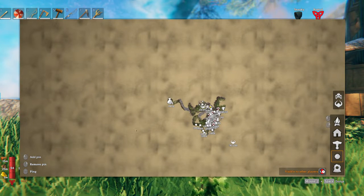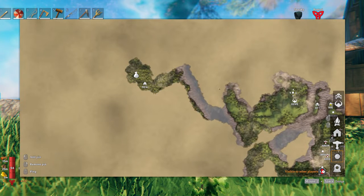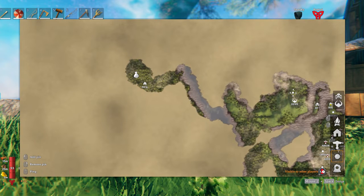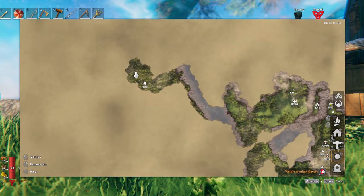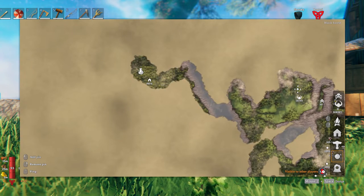The traders can be kind of anywhere on the map, and there's also multiple of them, but when you find one the rest just kind of disappear — well, there can only be one, so when you find one, that's it. And sometimes it's on the starter island, but that's quite rare.